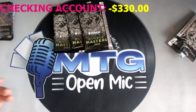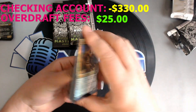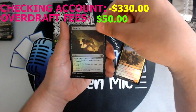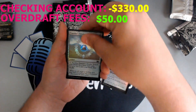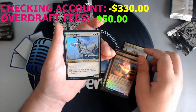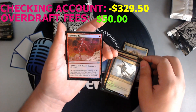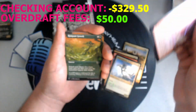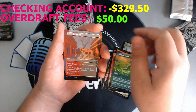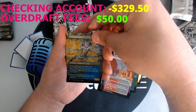Let's go to pack two. What can we get? Hopefully we don't spoil the rare this time. Pride Gage Unearthed — another awesome uncommon. Traveler's Amulet. Martial Glory. Storm Fleet Pyromancer. Tower Gargoyle — 4/4 for 4. Foil Lightning Bolt! And a Rampant Growth. A Boros Garrison. Coiling Oracle — another Richard Kane Ferguson masterpiece.